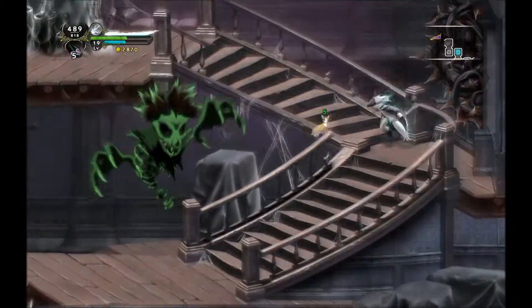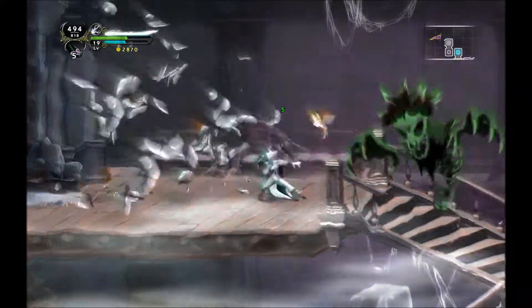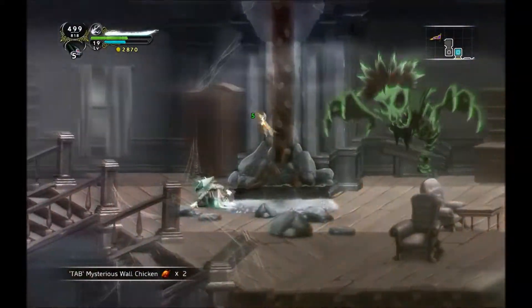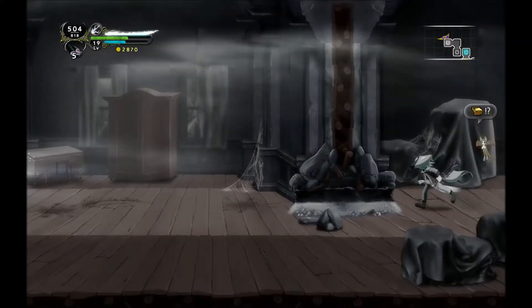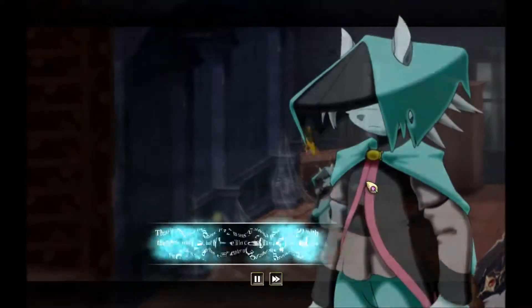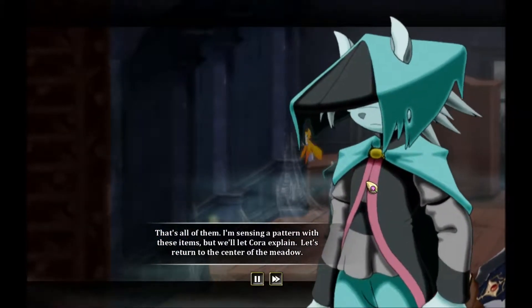A lot of games deliberately slow the rate at which you can get stuff in order to slow down your item progression. Rather than this game's method, which appears to just give you a lot of potential items to use. The appearance of the main character appears to stay constant. I'm sensing a pattern with these items, but we'll let Korra explain.